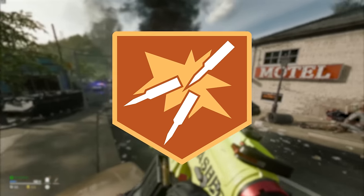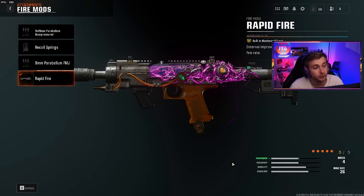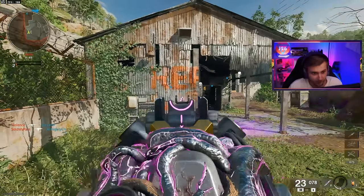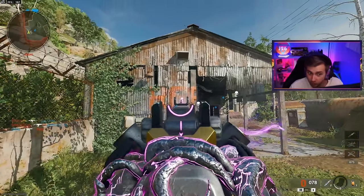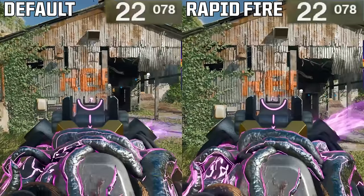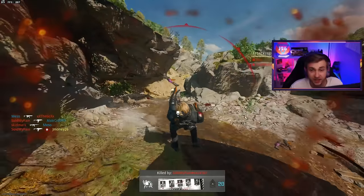We're actually getting double tap in Black Ops 6 zombies, just maybe in a bit of a different way. If we look at the Jackal, there's a new attachment category called fire mods. In this category we have rapid fire, which obviously increases the rate of fire on the weapon. I'm going to put the before and after side by side so you can see the difference in fire rate.